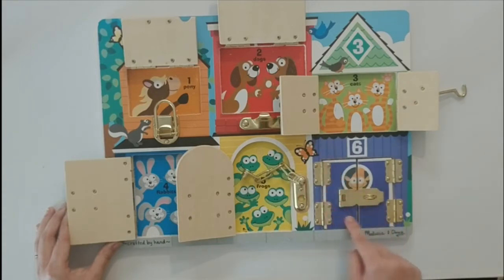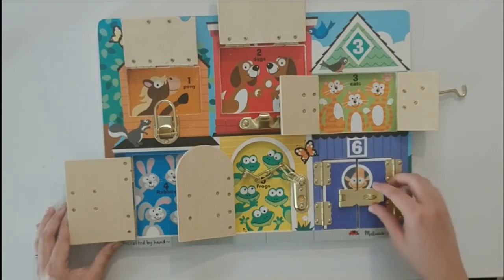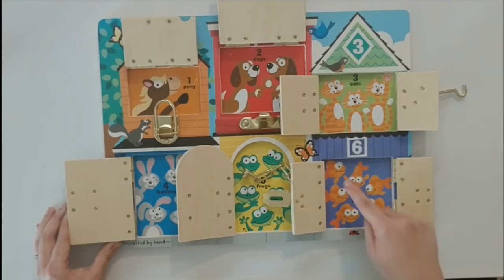Our last house is this purple house. It has a number six and a square. Let's open it up. It's fish! One, two, three, four, five, six. Six fish. They don't really make a sound. They just kind of go blub, blub, blub.